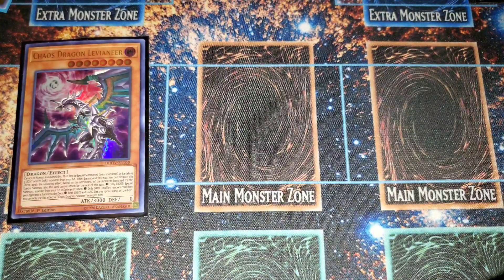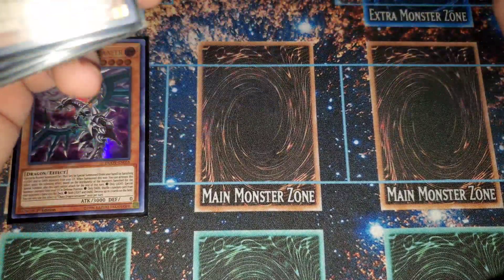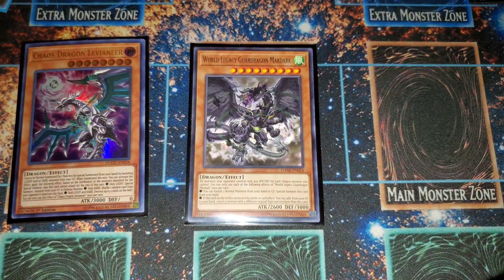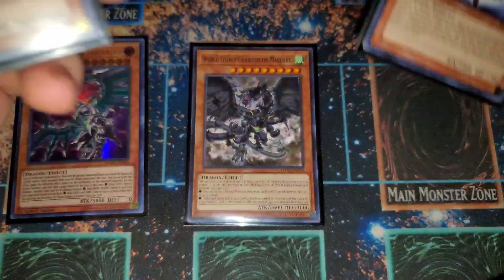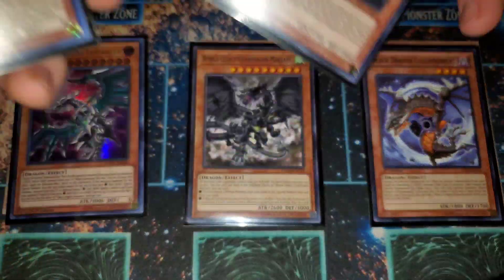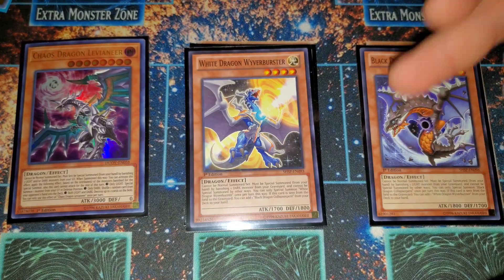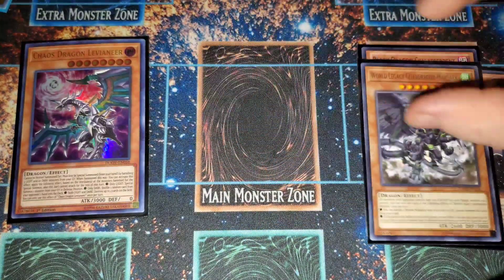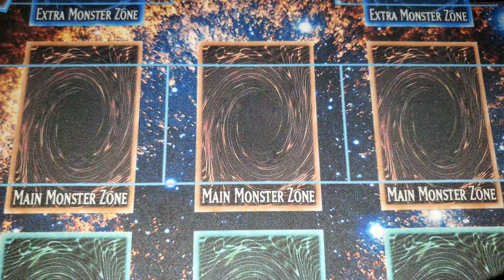For the other Dragon Engines, we have one Borreload Savage — he's become a staple in Blue Eyes now. He's searchable, easily summonable, especially with the Omni-lights you can extend from the graveyard. One Mudora the Sword Oracle — you dump him with Foolish or discard him off an effect to get him to the graveyard and go from there. We're also running the two Baby Dragons, Black and White — they're easily summonable Dragon Extenders and just insane for the deck.